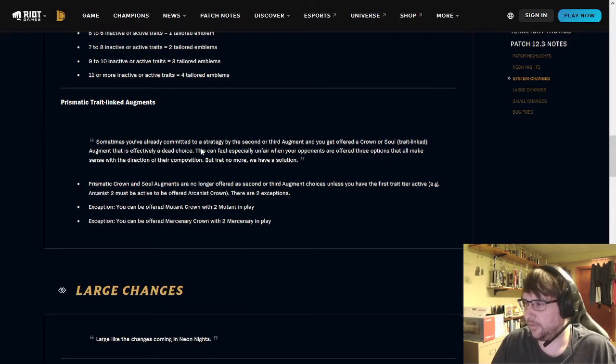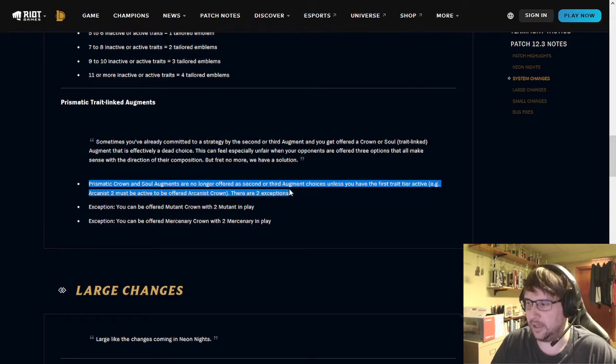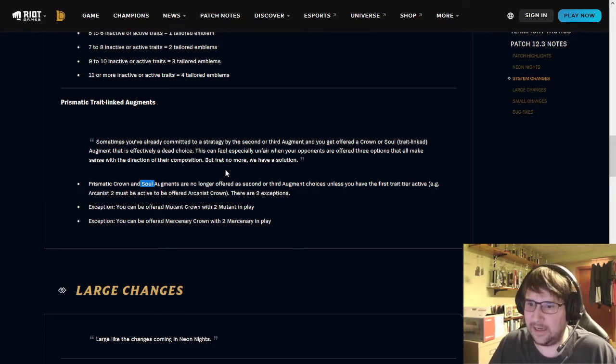Some augment changes — particularly around the second and third augment. This is about the dead augment problem, where sometimes you get an augment that's just dead and you can't use it at all. The prismatic crown and soul augments will no longer be offered at the second and third augment choice unless you have the first tier of that trait active — with two exceptions: Mutant if you have two, and Merc if you have two. They don't want to offer you a crown or soul augment if you're not running those units.